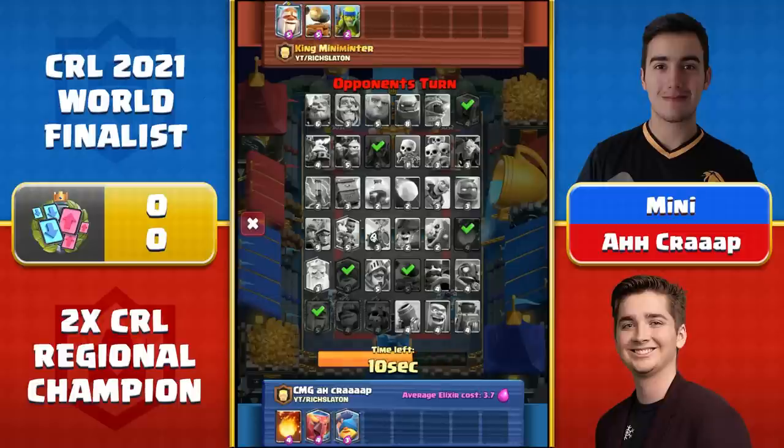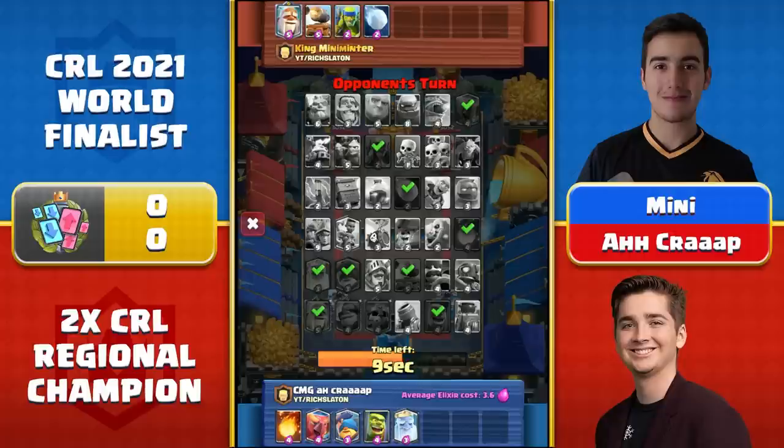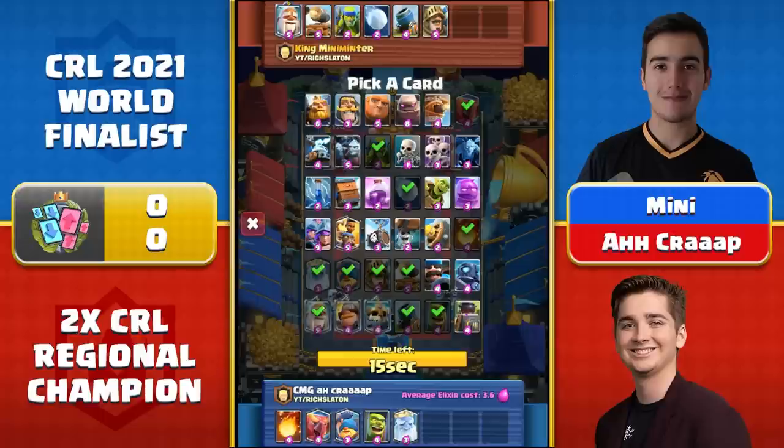He goes instead with the spear goblins for pick number one, a little bit of cycle. Notice no regular goblins, so if anyone wants cycle here it's going to be the skeletons, but neither of these two guys really are cycle players. Smart pick of the snowball there. Mini Minter now knows there's no real way for A.C. to deal with the spears on the offensive side of the board other than a fireball — he has to fireball them when Mini's playing defense with that snowball out, unless they're right at the bridge for that barb barrel. A.C. is still looking like he might go Ram Rider or RG, but RG's going to be a real tough prospect going into a monk and a mortar, so this is really shutting down any sort of RG line. Ram Rider's still going to be tough here as well. All the win conditions now are actually really hard for A.C., I think, in this matchup.